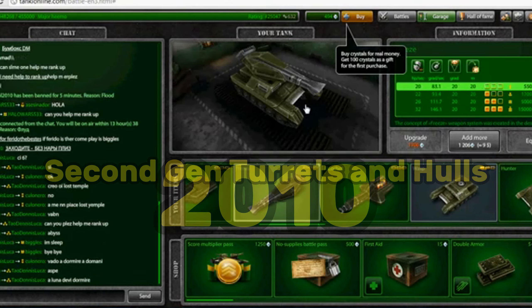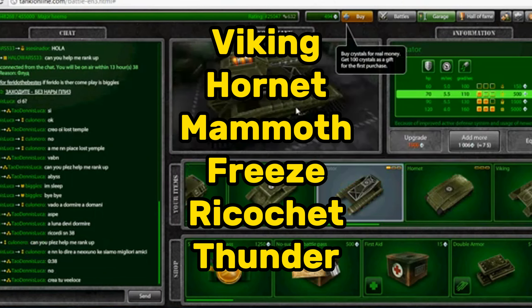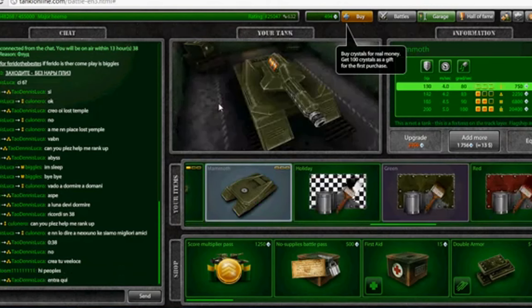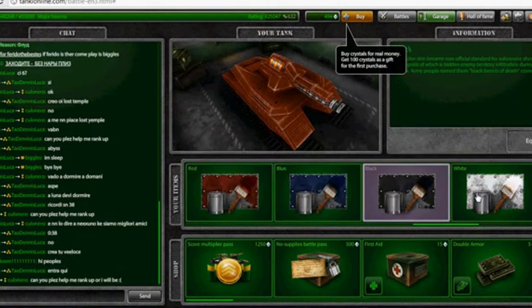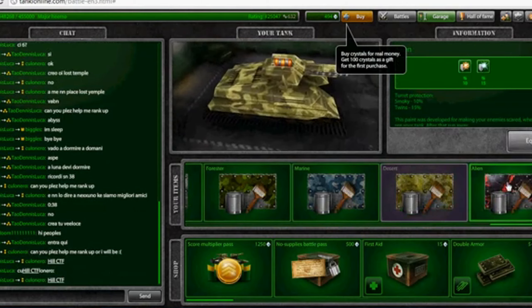2010: The release of the second generation of turrets and hulls. In 2010, six new pieces of equipment were added to the roster: Viking, Hornet, Mammoth, Thunder, Freeze, and Ricochet. They were all added in the space of a couple of months. However, Ricochet was too overpowered and Freeze was only good for slowing tanks down, so they decided to remove them from every player's garage and refund their crystals to work on rebalancing them.